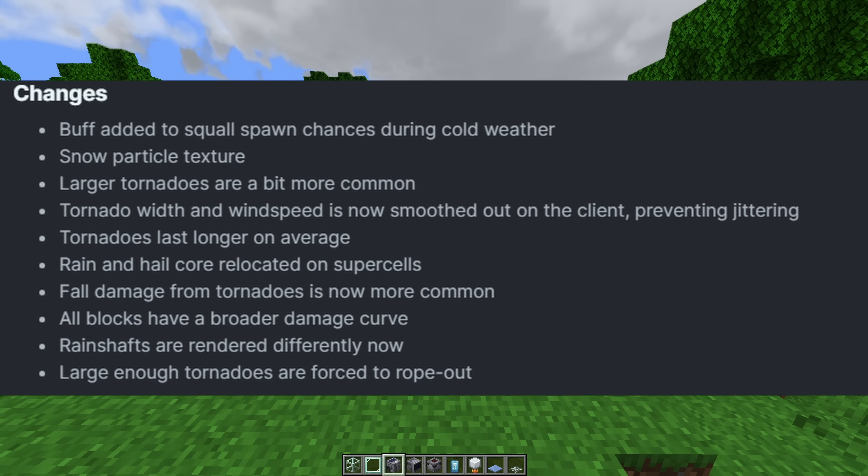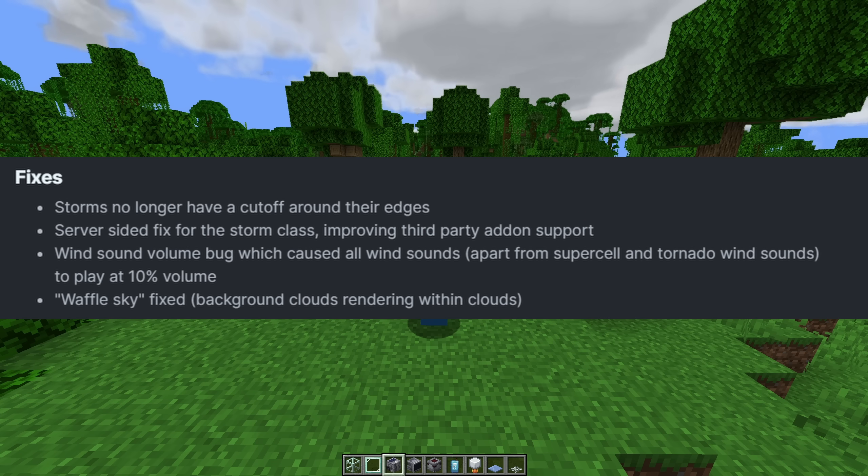Now going to the changes: squall lines now have a better spawn chance during cold weather, so this mod is going to be peak with Serene Seasons. Got a brand new snow particle texture, larger tornadoes are a bit more common now, tornado width and wind speed are smoothed out to the client, tornadoes last longer on average, rain and hail core relocated on supercells — so now we've got proper RFD. Fall damage from tornadoes is more common, rain shafts are rendered differently, large enough tornadoes are forced to rope out. Fixes include storms no longer having a cutout around their edges, a wind sound volume bug fix, and a Waffle Sky fix from storms colliding with each other.